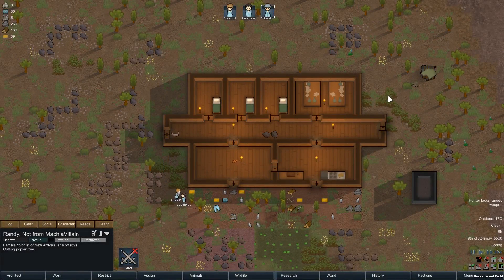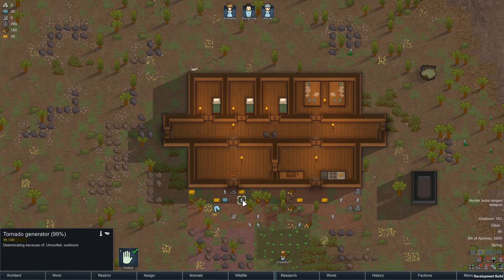Hi folks, this is Jeremy from Randomized User with a preview of RimWorld 1.0. In this one we're looking at tornadoes, because someone pointed out that they've added a tornado generator to the game and they've taken out tornadoes as an actual in-game incident. So the only ones you can have now are ones that you create yourself. I've started a new game and given myself, using the scenario editor, a bunch of tornado generators to see what's going on.